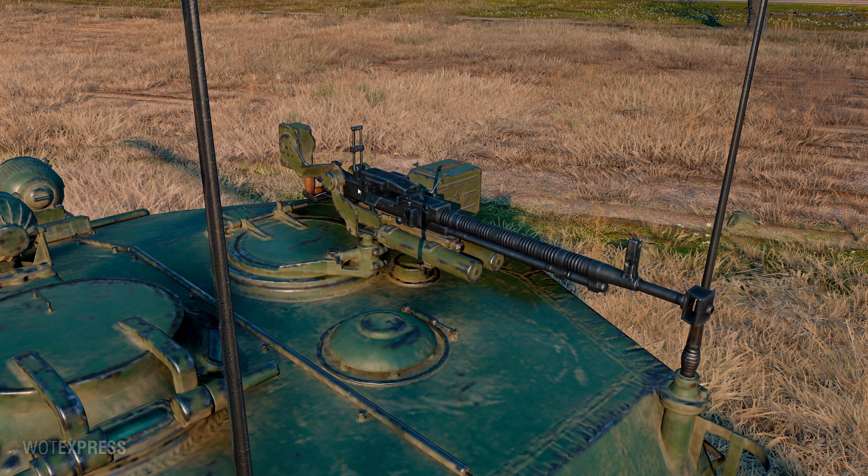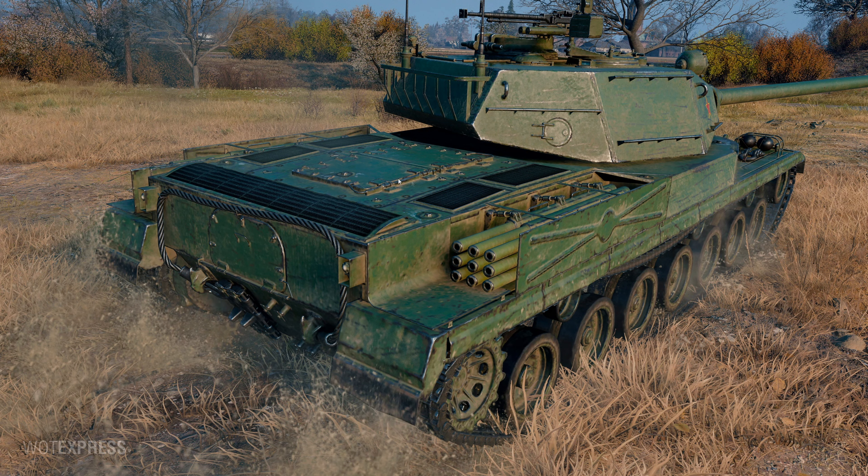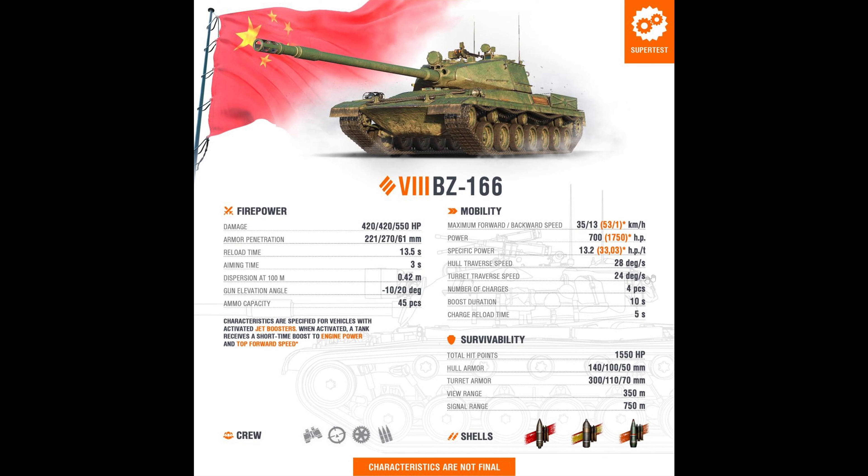You have to shoot the commander cupola, but it's not as effective wiggling the turret back and forth to throw off the shot - only 24 degrees per second for the turret. View range is 350 meters - god that is crap. Radio is standard. There should be two guns available for this vehicle, but the view range is pretty crap. It's like premium Russian heavy tanks that have that garbage view range.